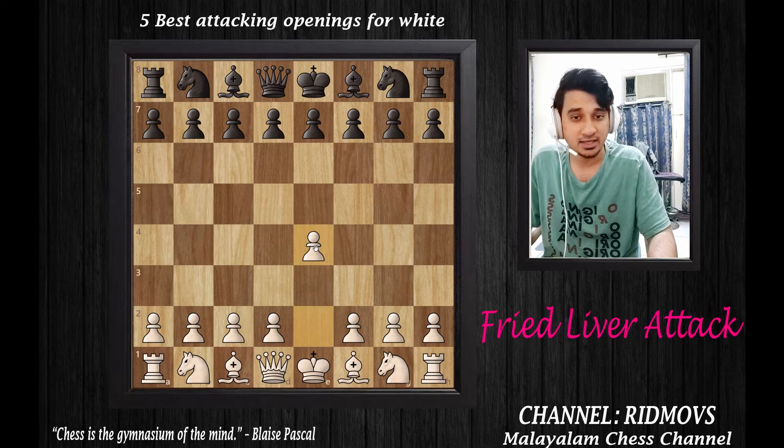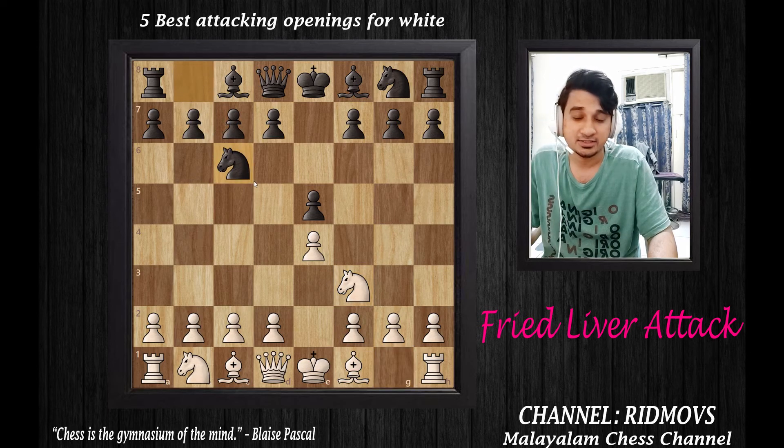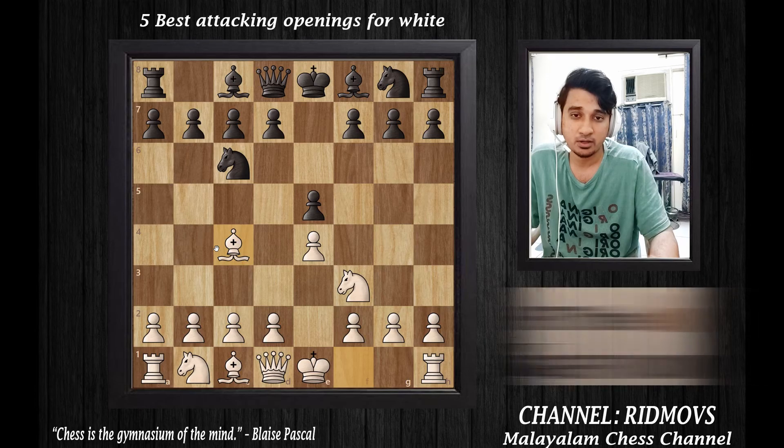Initially, a king-side opening. White plays pawn to E4, and black's obvious reply is pawn to E5. Next, we develop the knight to F3, and black develops the knight to C6. We develop the bishop to C4.